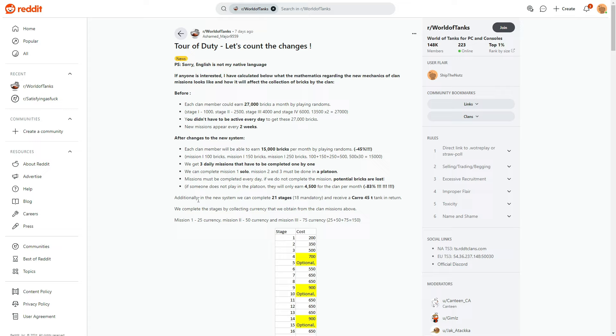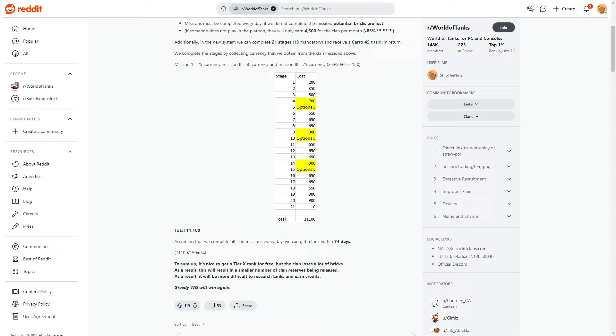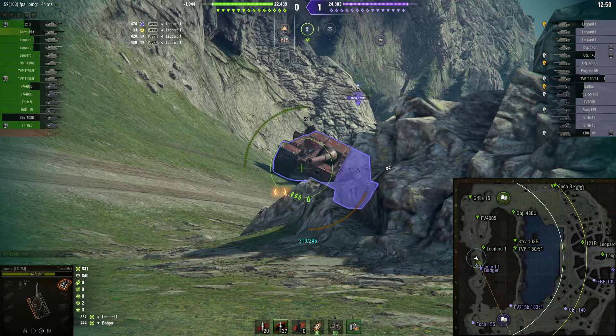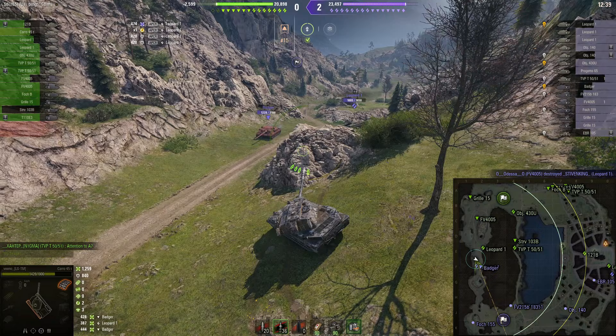In the new system, we can complete 25 stages, of which 18 are mandatory to receive the Carro 45t. If you wonder how long it takes to get all those points of duty together, it takes 74 days of game time if you complete all the missions — or 74 days counting only days where you complete all three missions.